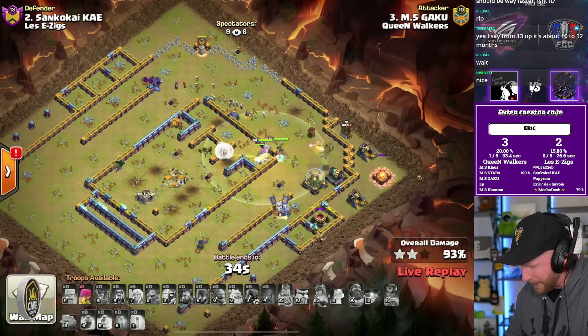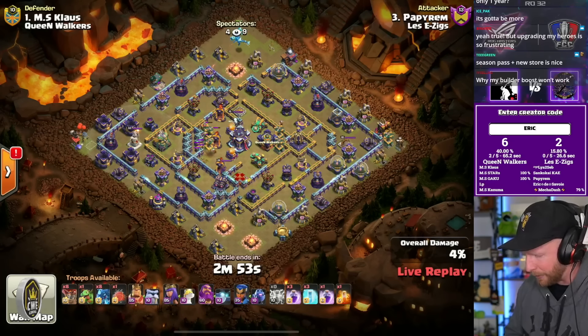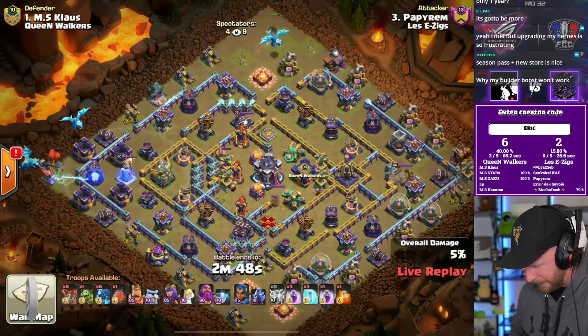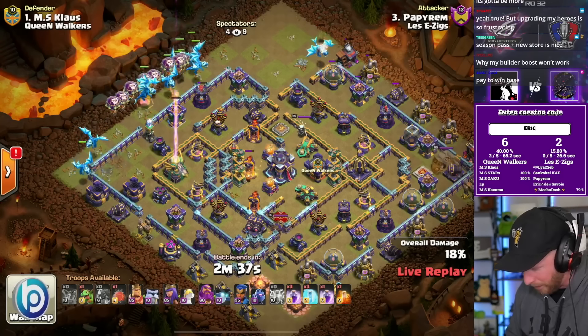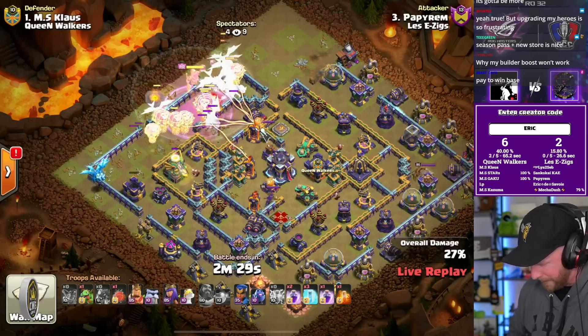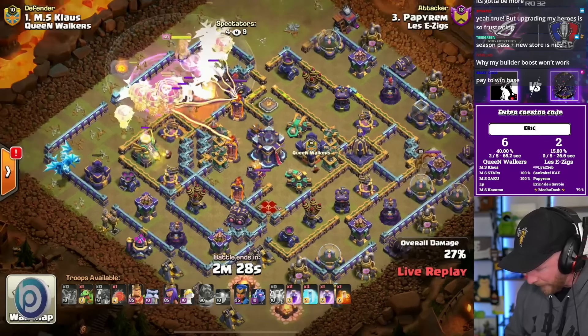Poppy Rem is live for Lesse Ziggs, coming in with electro dragons. Klaus is on defense. He zaps out the sweeper and starts his approach — getting the funnel set with minimal losses, taking down some teslas. The e-drags start their way in; he's got a rage and the early warden ability — perfect. He's also got a blimp to either secure the town hall or land on the monolith — though that's probably guarded by a tornado trap. He uses freezes to lock the inferno, delays the blimp slightly, then rages it in to secure the town hall takedown.